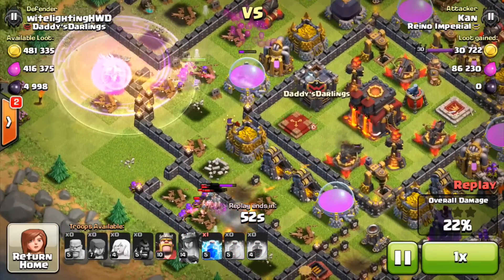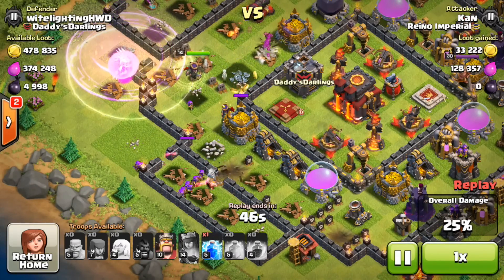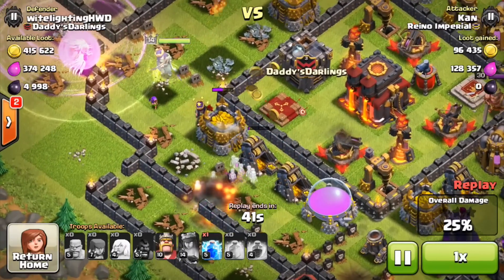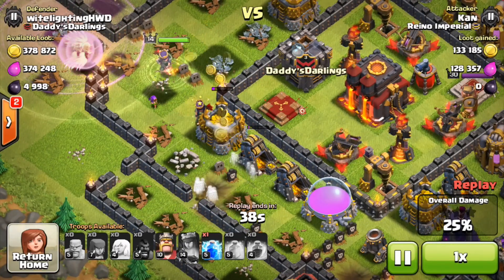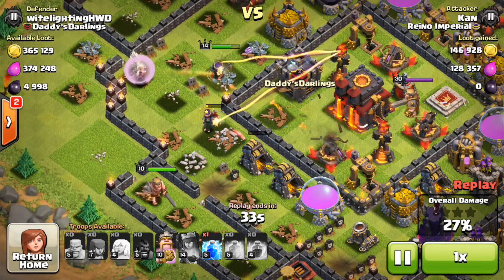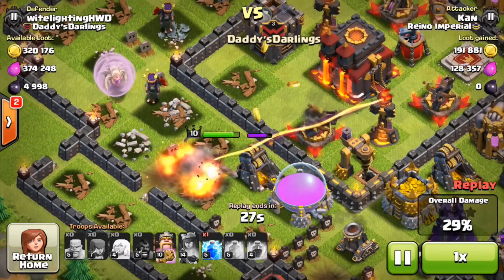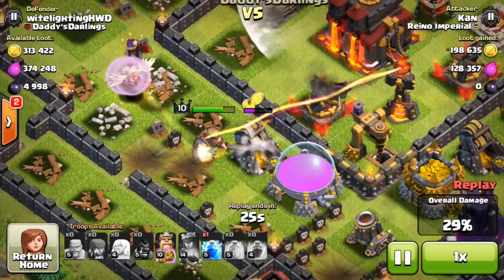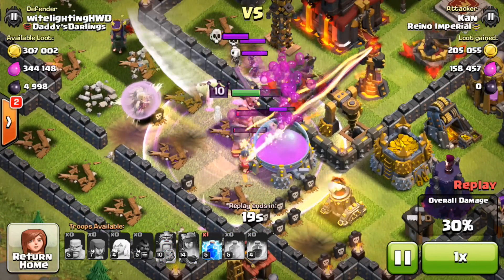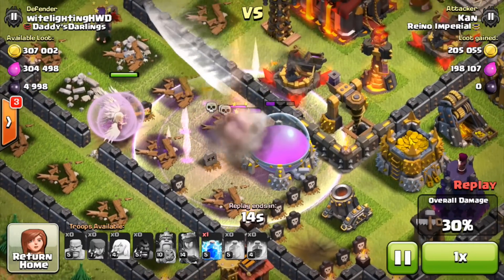It ends up being his queen versus my queen, and my queen would have won, but he used the special ability so my queen went down. Then he puts a rage and heal spell on his healers instead of somewhere useful — I'm just confused. His queen does grab a couple of storages and a little loot, but not much. A huge group of archers gets demolished by the mortar. His king comes in too but neither of them gets much farther. The air sweeper is extremely effective — pushing the healers back and not allowing them to heal — and the king gets completely destroyed.